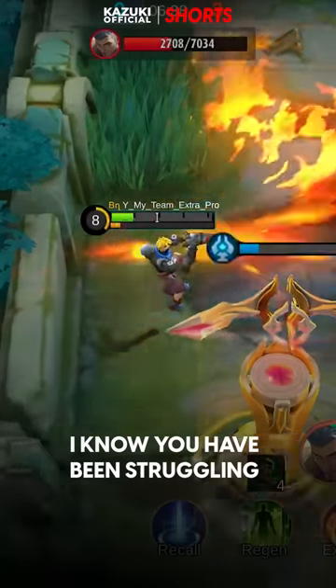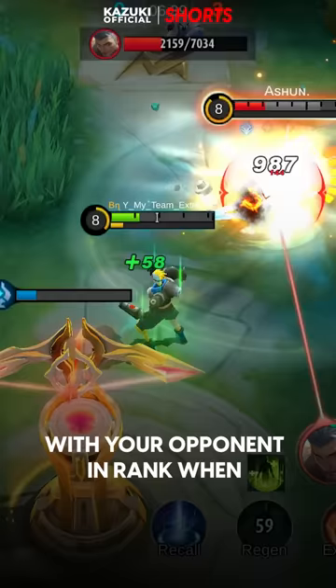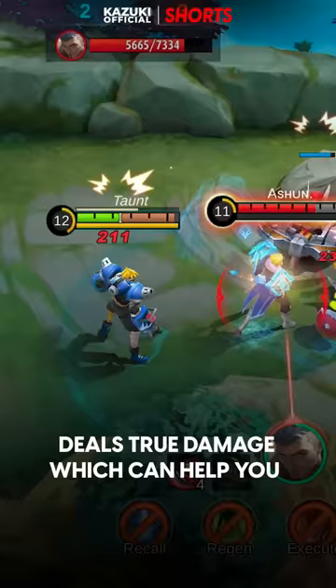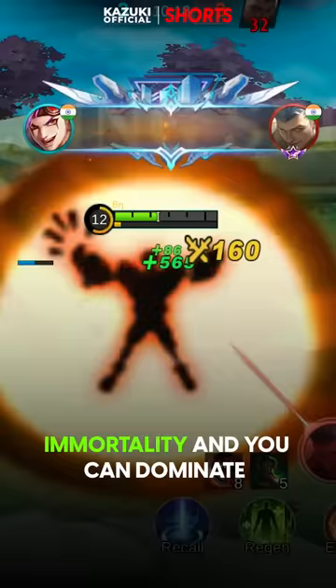Stop scrolling — if you've been struggling against Fredrinn in ranked, here are some heroes you can use to counter him. You can opt for X.Borg, as his Skill 1 deals true damage which can help you melt Fredrinn's enormous HP in the laning phase. Build Bloodlust X for sustainability before building Immortality, and you can dominate your lane.